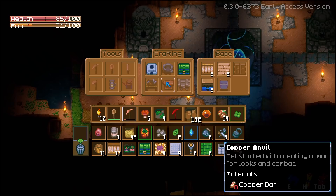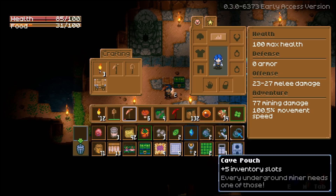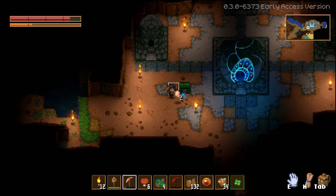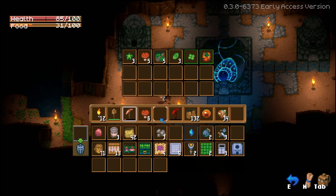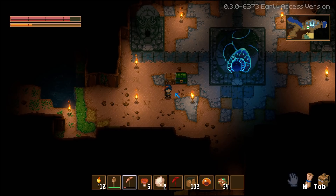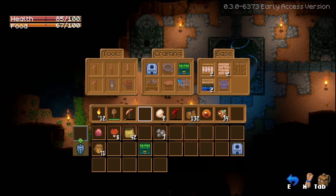I wonder if I can fix these. Let's start with a copper anvil. Cave pouch — a bag. Let's move over a bunch of stuff. The decor elements I certainly don't need, at least for a little while. Sand wall, tin ore, some food rations — how did I forget about those? It's because I moved them away.